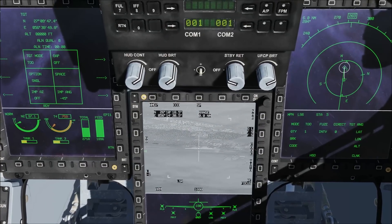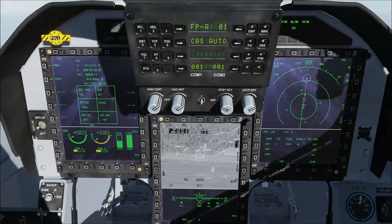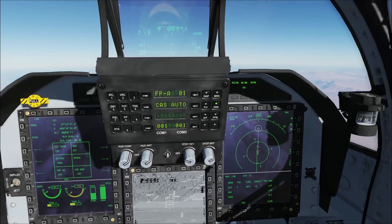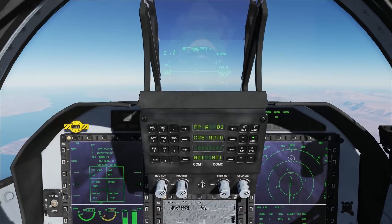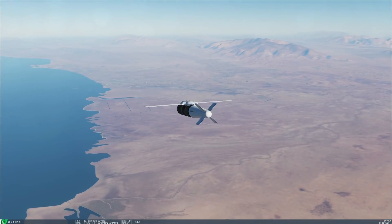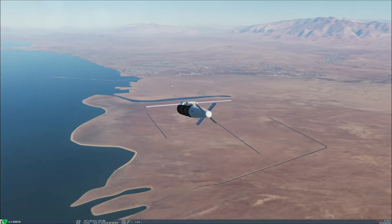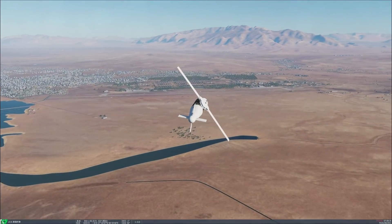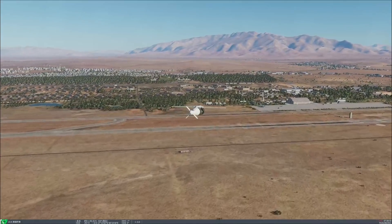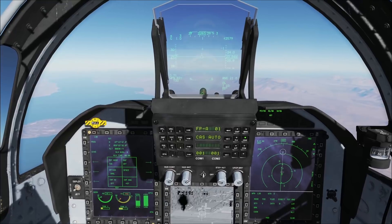WMD-7's maximum tracking range for a point target is about 20 nautical miles. A target box will appear after a successful lock. On the HSD we can see the target's location. Now let's check out the LS-6 and launch the second one.